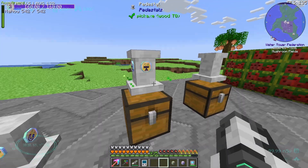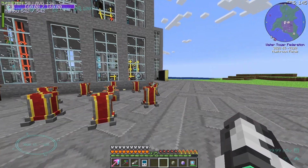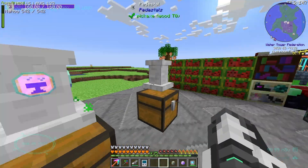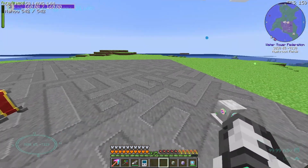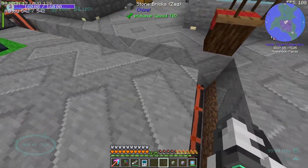Over here we have some pedestals for, I guess, enchanting and anviling things up. Yeah, I think this is specifically anviling — you put the item in the middle, you put the book here and it enchants it. Pretty simple. We'll continue over.